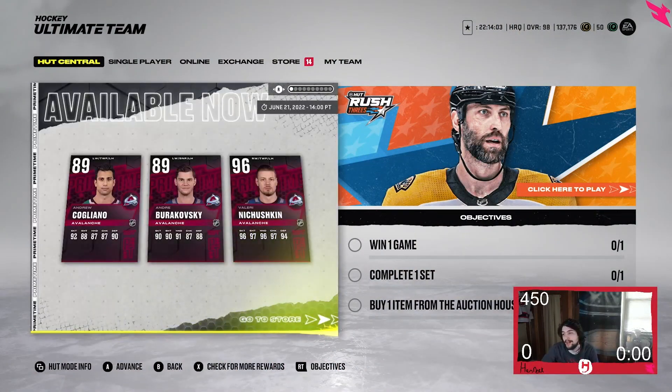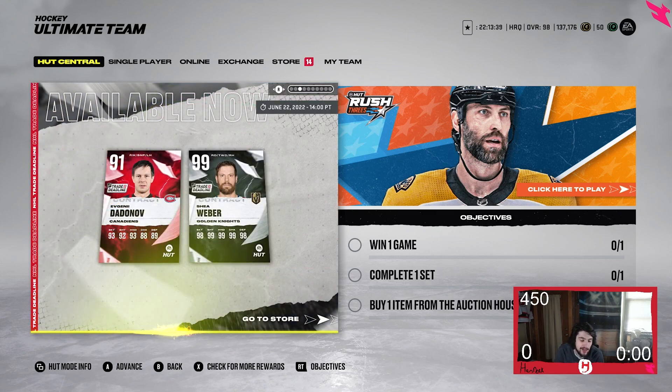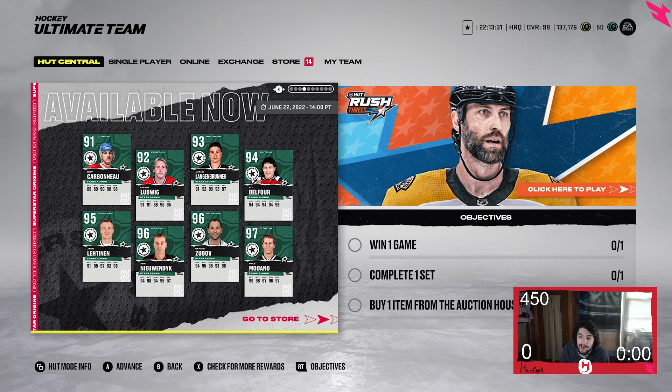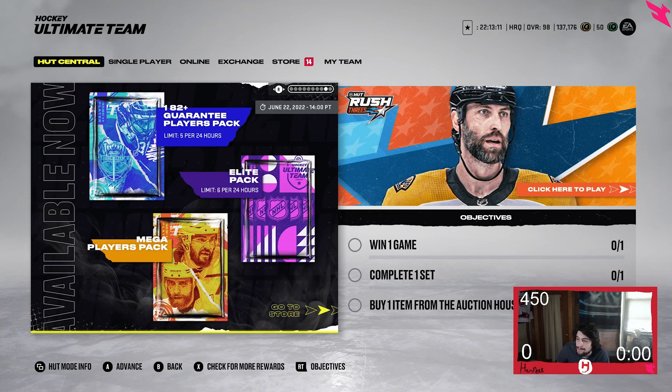Looking at the overall content that came out today in NHL 22 HUT: you have Valerie Nachuskin, Burakoski, Cogliano primetime, and also Evgeny Malkin, a 96 overall card — June 20th 2012, Malkin wins big in Vegas, winning the Art Ross Trophy, the Hart, and the Ted Lindsay Trophy. We also have Evgeny Dadnov and Shea Weber — that big Vegas and Montreal trade. You also have the icon cards for the Dallas Stars: Medano, Zubac, Nundijk, Lettonen, Belfort, Langenbrunner, Ludwig, and Carbino. Some packs also came out: an icon pack, 182 plus, elite pack, and mega player pack.